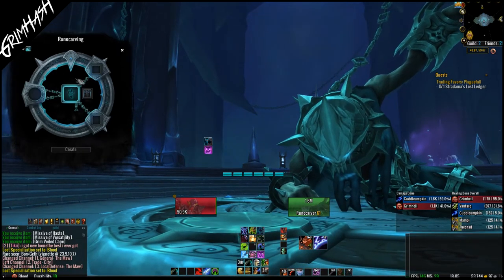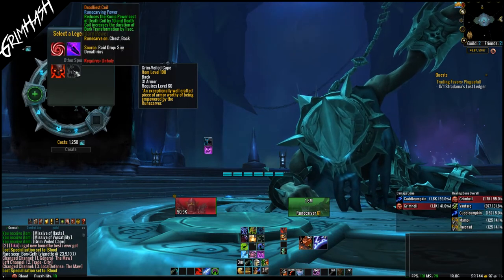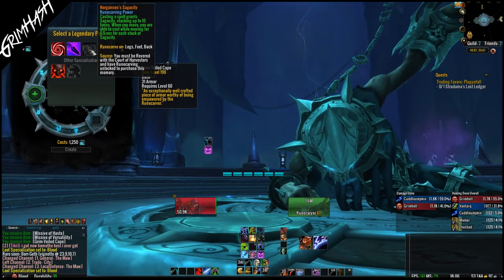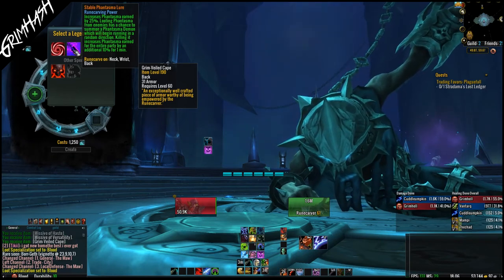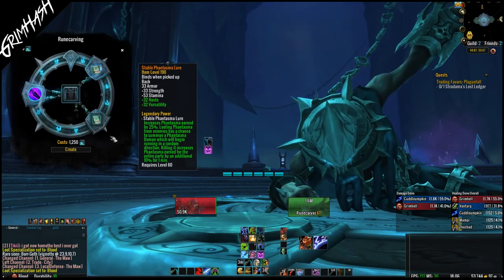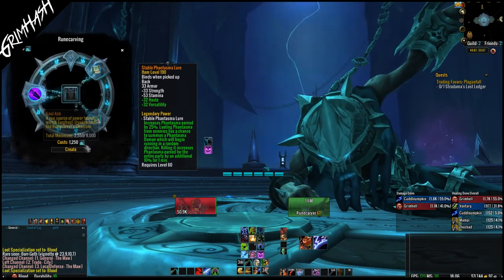First up, we place the armour into the middle slot. This is why finding out what legendary goes on what piece of armour is important — because when we select the legendary power, our options are limited to only those that will fit upon the base item we've put in the middle. So we have our armour piece in place, our legendary effect is confirmed, we click on the missives and add the two that suit us best. At the bottom you will see the soul ash cost. As long as we have met all these requirements, it's time to hit Create and gain our legendary.